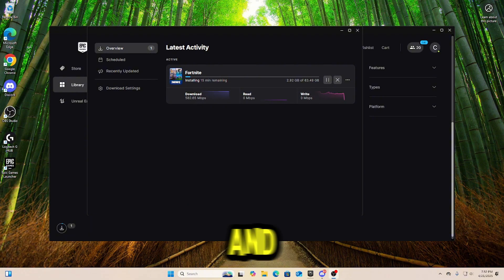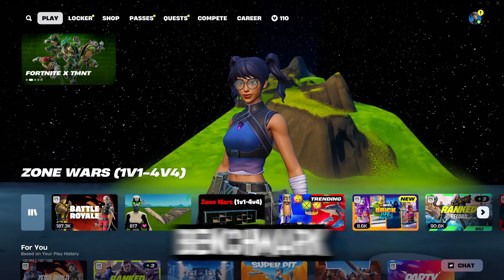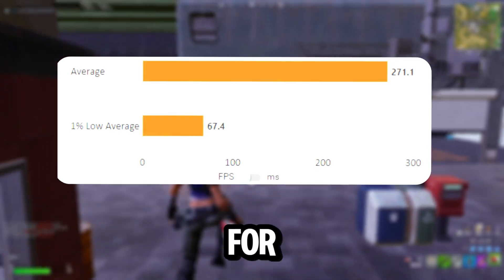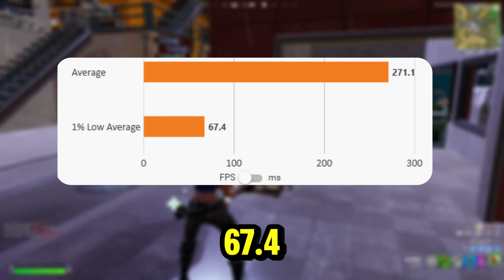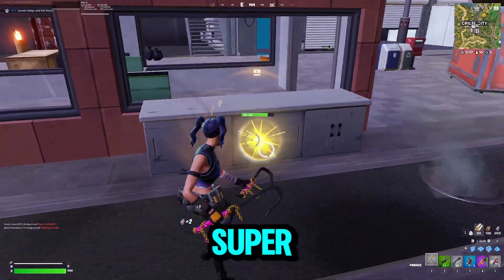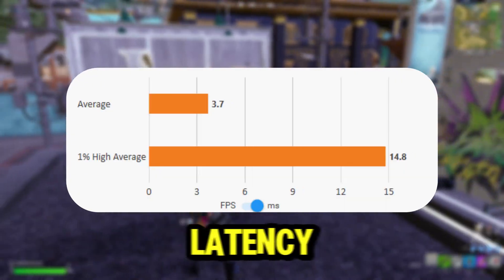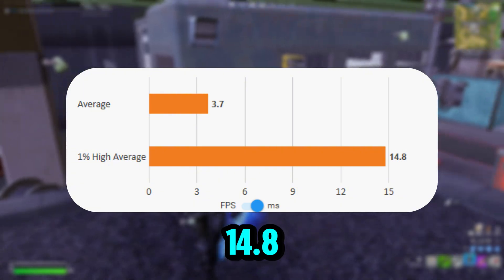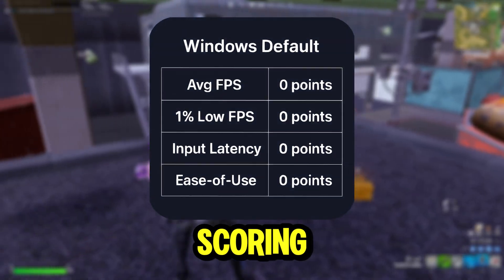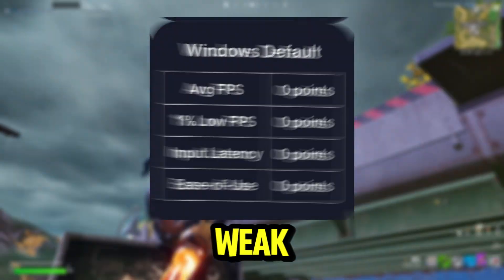I'm on a fresh install of Windows and I'm currently downloading Fortnite. Fortnite is downloaded and now I'm going to run a benchmark on this fresh install. I had an average FPS of 271 and a 1% low of 67.4. The game felt super choppy and the frames weren't smooth, but I was still able to play well. For the latency, I had an average of 3.7 MS and a 1% high of 14.8. Windows default gets a zero for every category because your computer can simply run much better while tweaked.